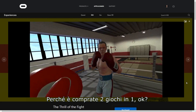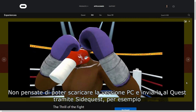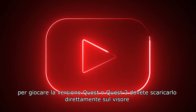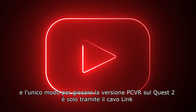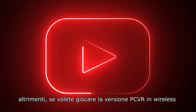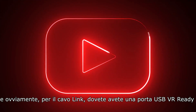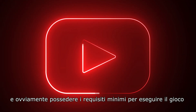Just remember, the PC VR version is meant to be played on PC only — Windows operating system. The standalone version is meant to be played on the standalone headset — Android operating system. These are like two different games in one. Don't think you can download the PC version and sideload it to your Quest 2 via SideQuest — you just cannot play it that way. To play the Quest version, download it directly to your headset. To play PC VR on Quest 2, you need a Link cable or a Wi-Fi router at least 5 GHz.